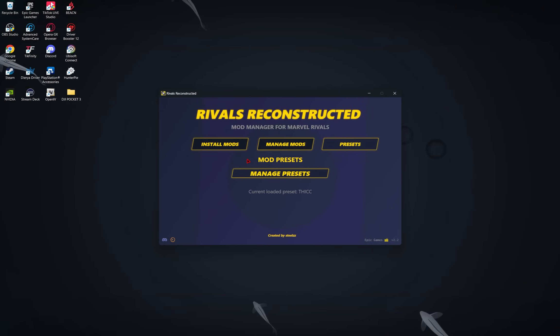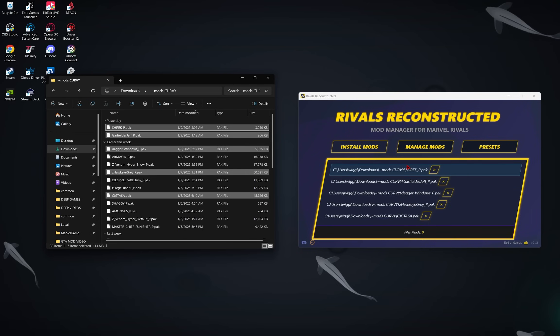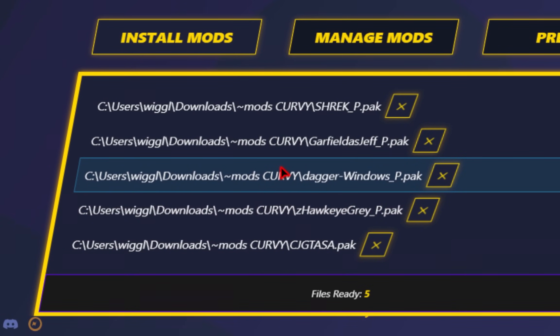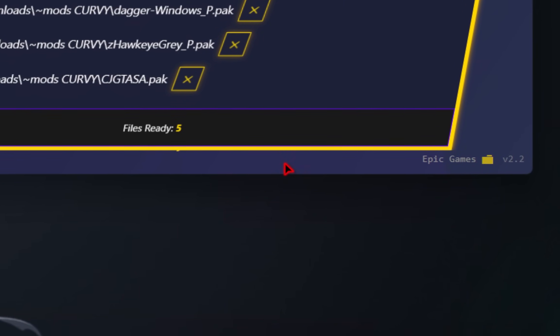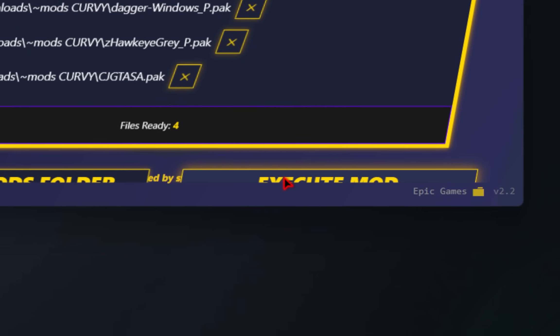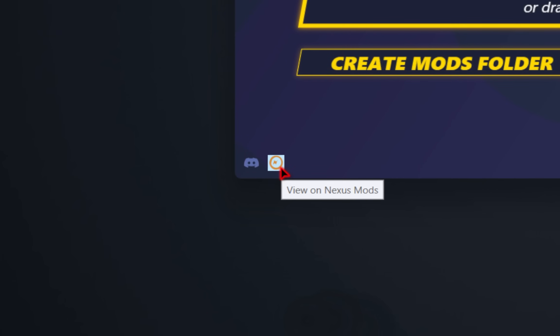The only thing to watch out for is that when you're installing mods, you've got to be sure not to install more than four at a time. In this menu there's no scroll function yet, and in order to have these installed you need to hit that execute button, which you can't directly get to. So you'll have to close out a few mods and then you'll see that execute button peeking out. You can expect some updates to come out for this mod manager just by going to this icon down here.